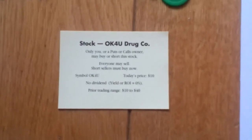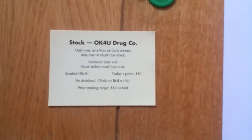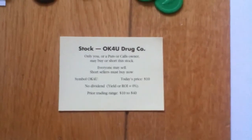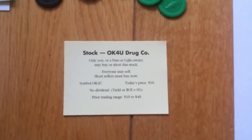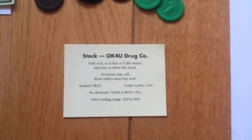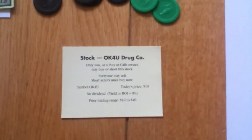If you look at it another way, you've seen the price of OK for you go from $50 to $10 — that's a drop of $40 times your 100 shares, so that's $4,000. You keep the $4,000 and the bank keeps the remaining $1,000. If OK for you had gone completely bust down to $0, you would have had the full $50 change in the price and you would have kept the whole $5,000.